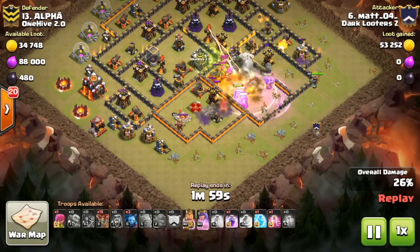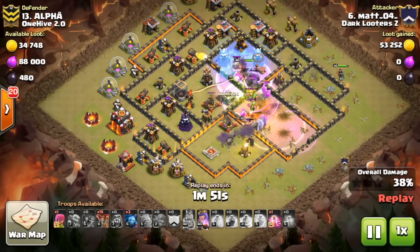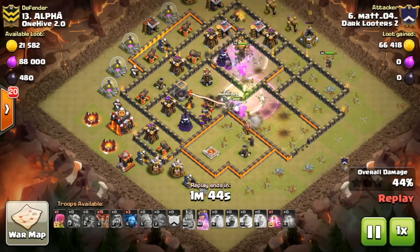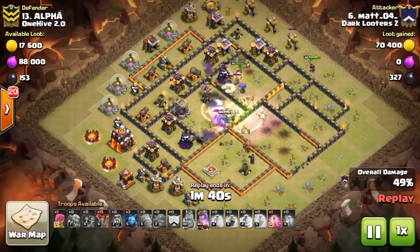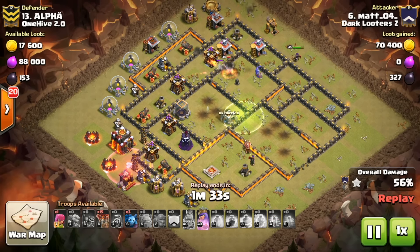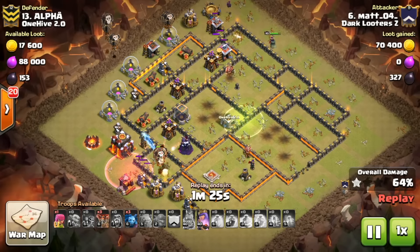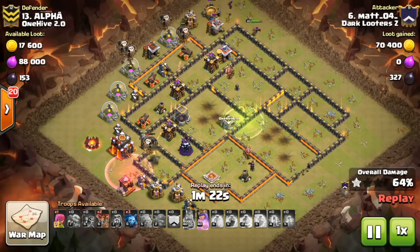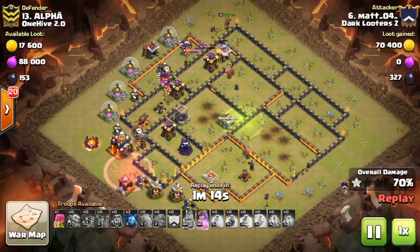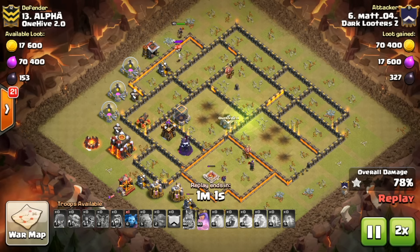Three baby dragons and the queen going around the outside wasn't the original plan — she was meant to go inside. But a freeze spell freezes the inferno and wizard tower, saving the bowlers from splash damage. The baby dragons all die to poison — a bit lucky, but the queen is doing immense work around the outside while the middle is tanking. The backhand loons weren't ideally deployed, but at that point it was pretty much over.